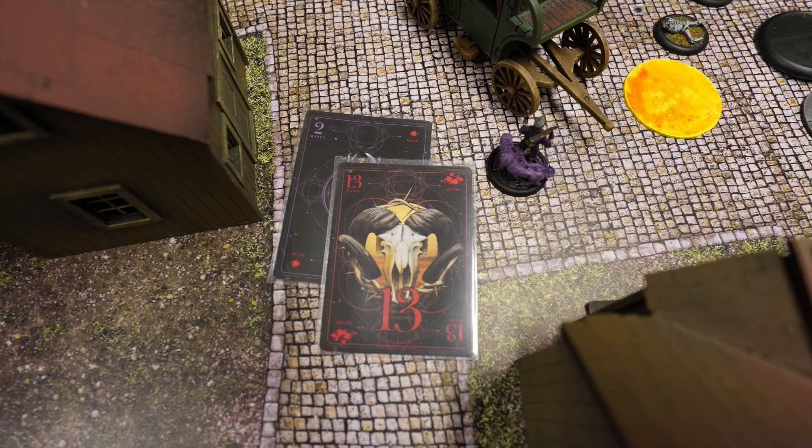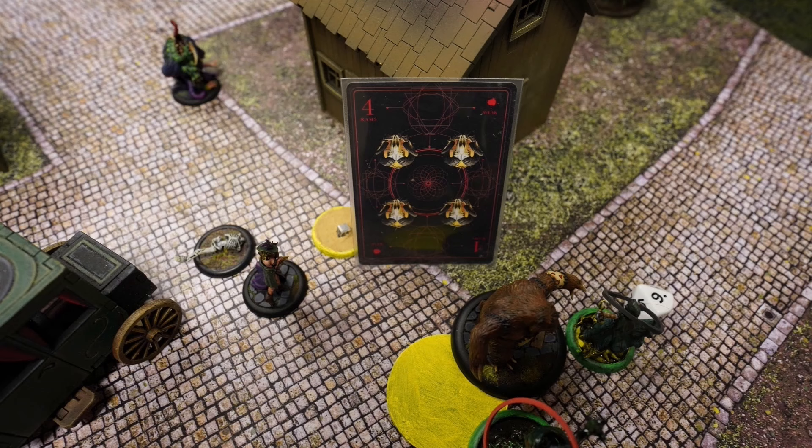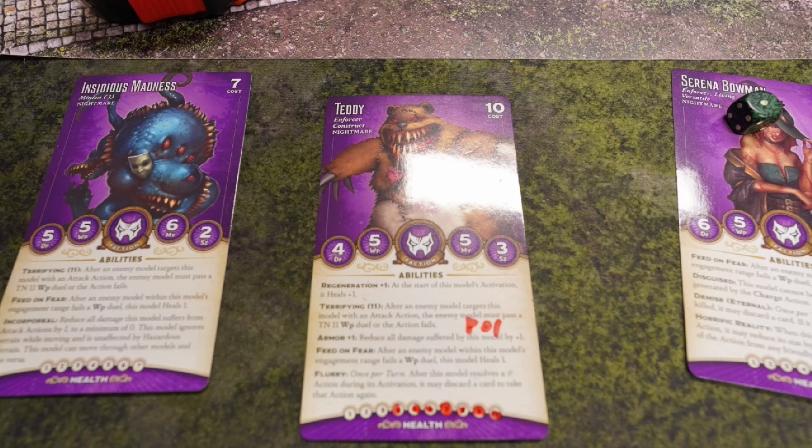Sirena Bowman activates first: bonus action Painkillers on Teddy — success — healing Teddy but also removing and ending his Burning condition. Teddy is no longer burning, which is very important, because otherwise Reva could one-shot him.